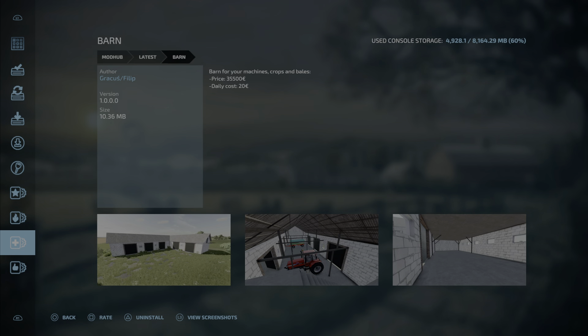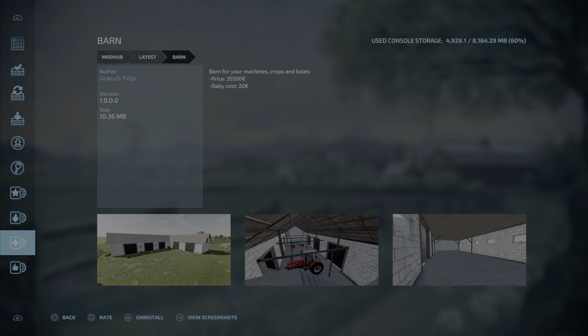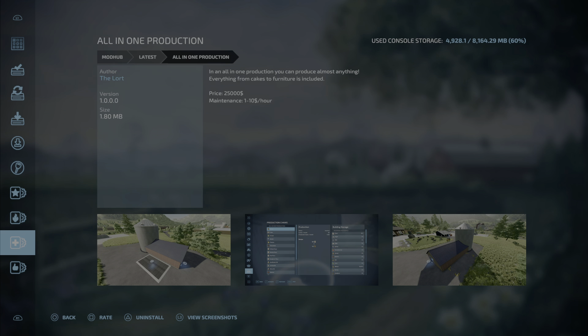Next up is the Barn — I'll say it's Gracchus and Philippe — 10.36 megabytes, 10 slots. A barn for your machines, crops, and bales. Price is 35,500 dollars, upkeep is 20 a day. That is the Barn by Gracchus and Philippe.